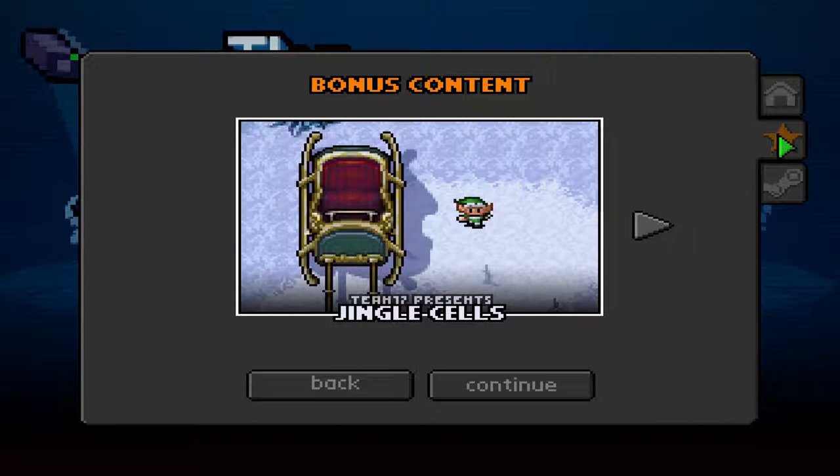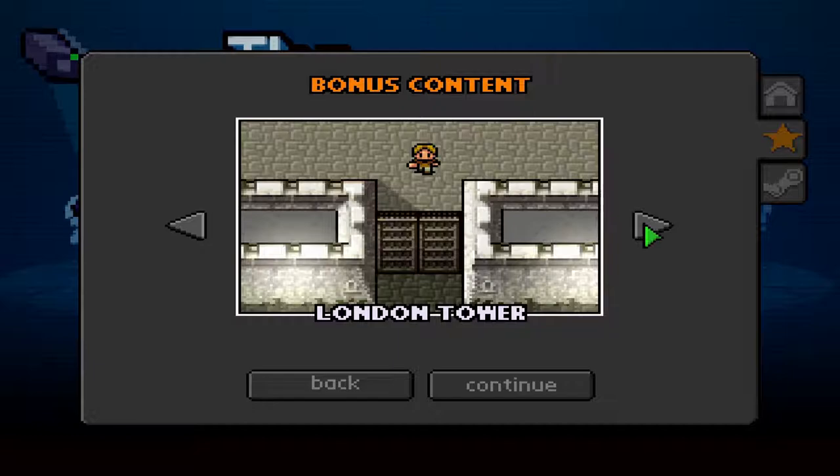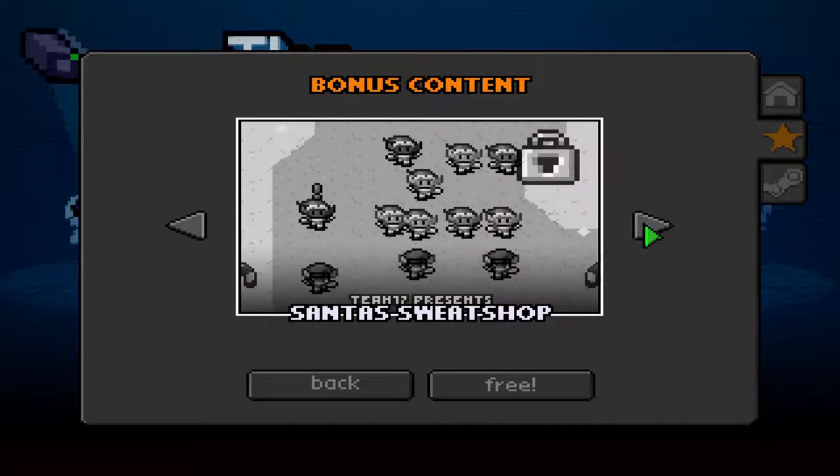If we go to the star here, you'll see the bonus levels: Tinkle Cells, Banned Camp, London Tower, Paris Central Penn, and Santa's Sweatshop — which I believe is downloadable content that's locked for me because I haven't bought it. Maybe I'll buy it later.